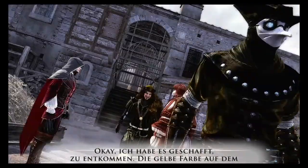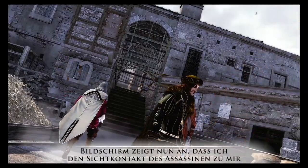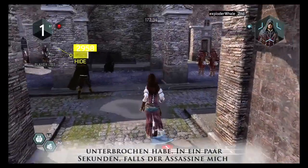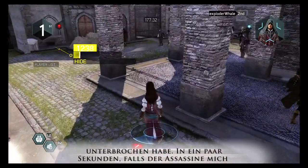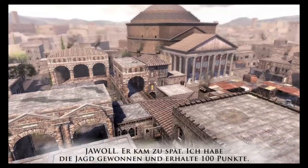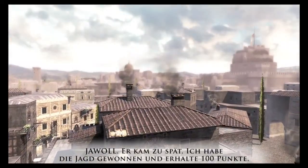I managed to escape successfully. The yellow color on the screen now indicates that I have broken the line of sight with the assassin. In a few seconds, if the assassin doesn't kill me, I will win this chase. He arrived too late — I won the chase and received 100 points.